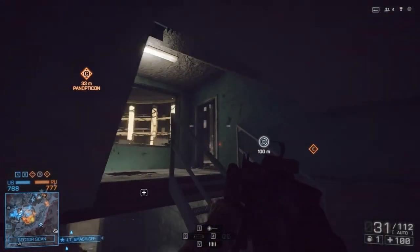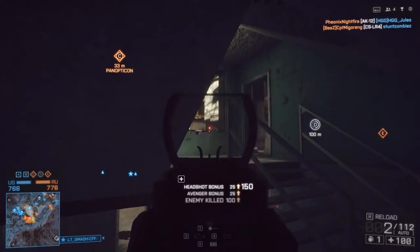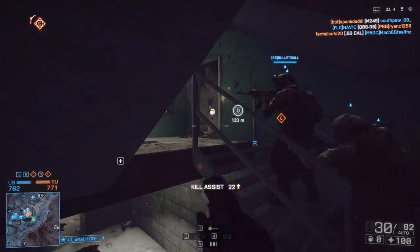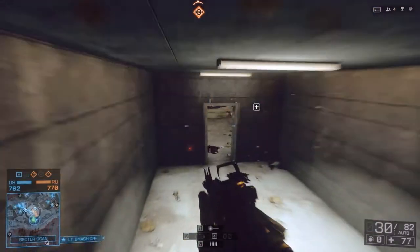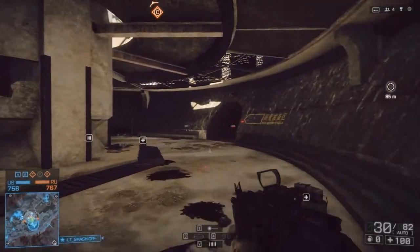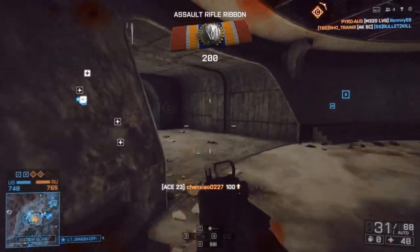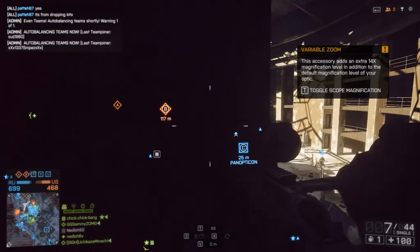Well, I believe in a level playing field and I also think that DICE didn't intend people to get up there, so I hope they either stop people getting up there or fix the rail bug, which I'll also show you later. Because I actually really like Operation Locker — or Metro 2.0 — and I think the C point is already hard enough to get, and people up there make it impossible. I personally would love them to fix it, as it's a great spot for recons and support — my two least played classes — and it shows. Check out my sniper skills.